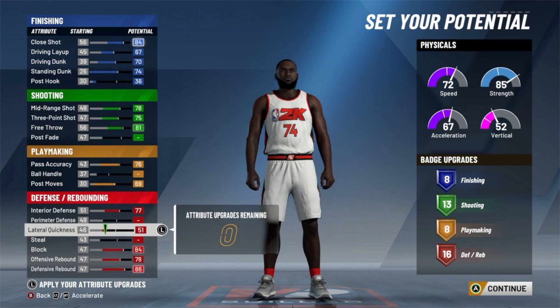I got 16 defensive rebound badges. All in all, you have at least eight on finishing, shooting, playmaking, and defensive rebound. You probably have more than enough on playmaking, so if you really want more shooting or defensive rebound badges you can take that hit on playmaking. I just went with as many badges as I could on playmaking. With that, you're gonna be able to get gold quick first step, gold post technician, and you have a good post move to utilize that post technician.